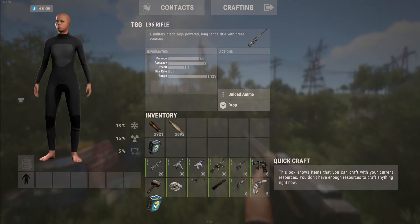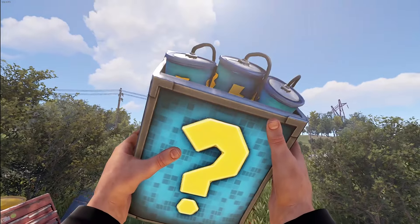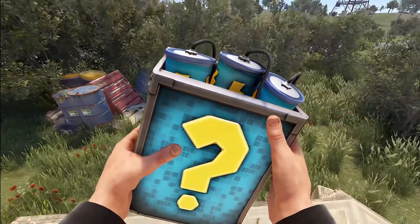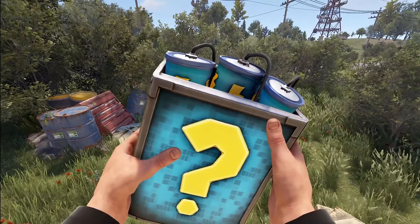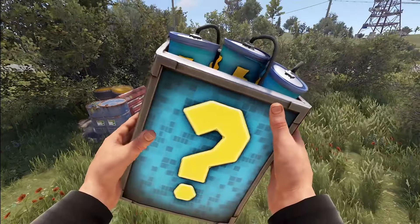And lastly, we do have a satchel charge — the Mystery Satchel. There are a couple of different versions; the other ones look yellow, kind of like a mystery block from Mario. I decided to show the blue one, which should have no issues whatsoever.